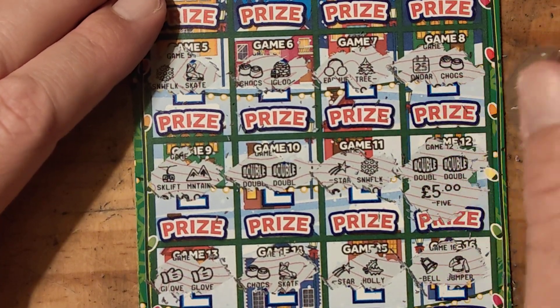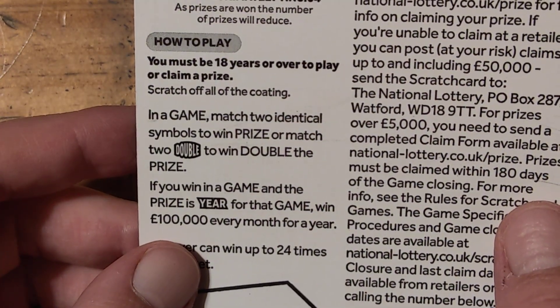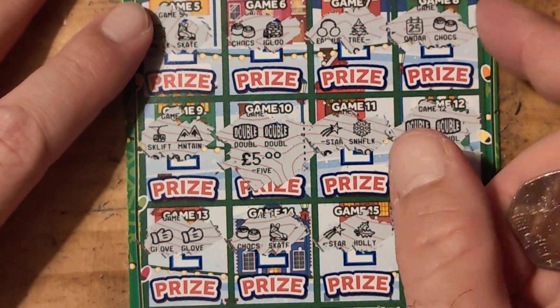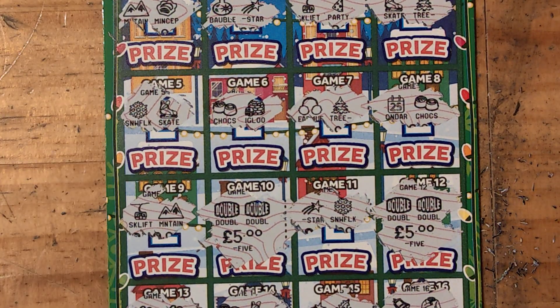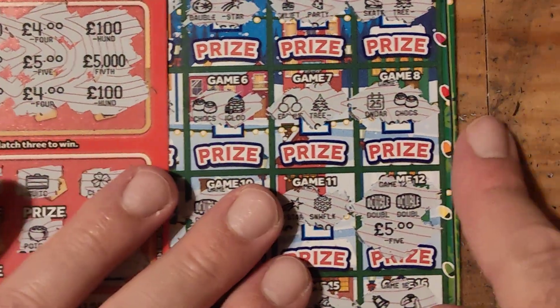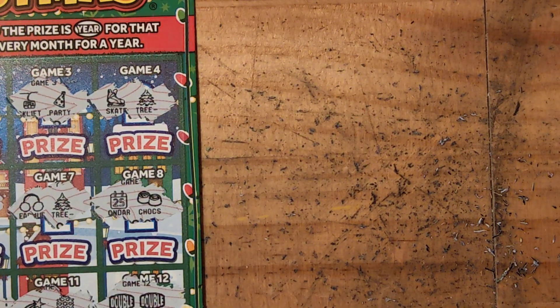Nice — 10 pounds, that's 20. You can win 40 can't you, or it could be 25 — that's 10, 20. Nice — 25 pounds! So yeah, 25 pounds, not bad at all. So we are in profit — we spent 15 pounds and we got back 26 pounds, so we are 11 pounds in profit, not bad at all. This card, 12 Pays of Christmas, saved us. Anyway guys, thank you very much for watching — please like and subscribe and I'll catch you in the next one.